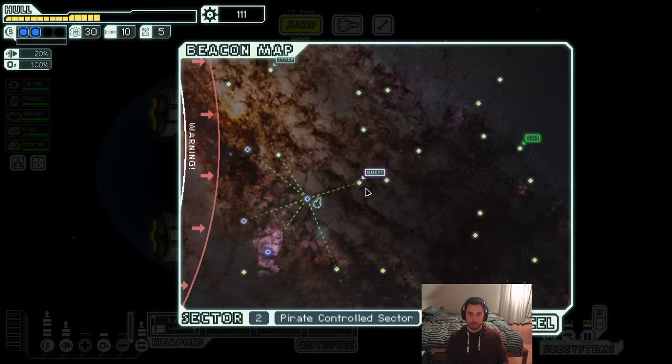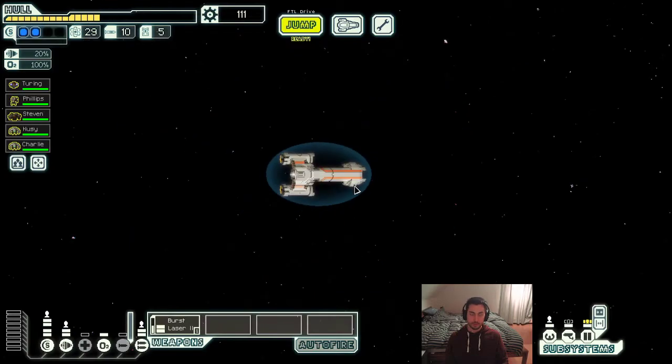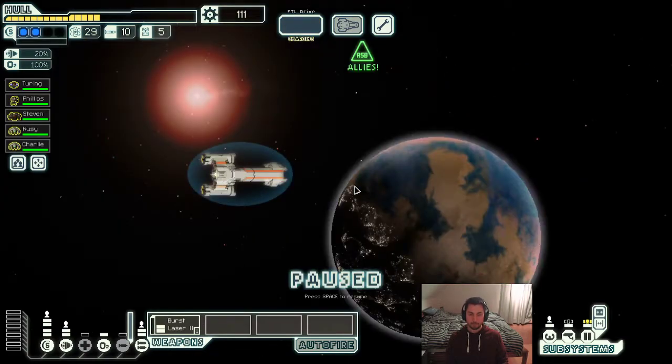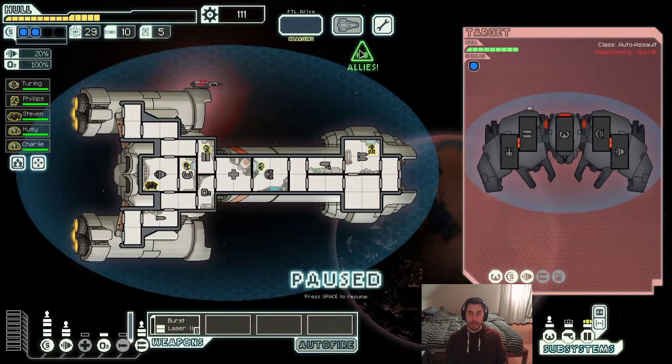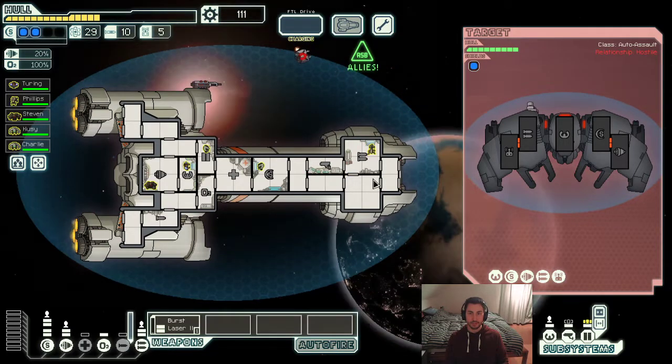Let's get some scrap and go to the quest. This is an interesting event you don't see every day — we have an allied ASB here. So the ASB is on our side this time, which you don't have very often. That's a great event that makes this ship fight a lot easier, even though it wasn't very hard to begin with.